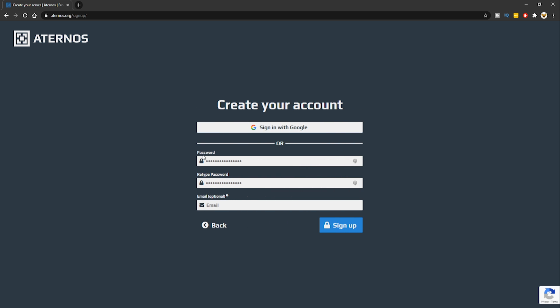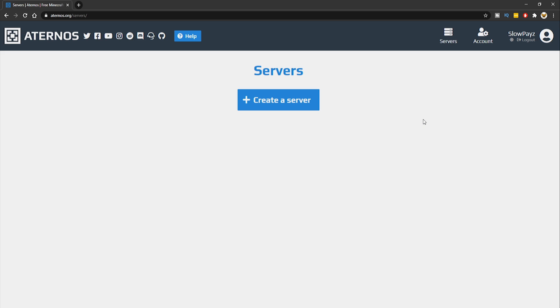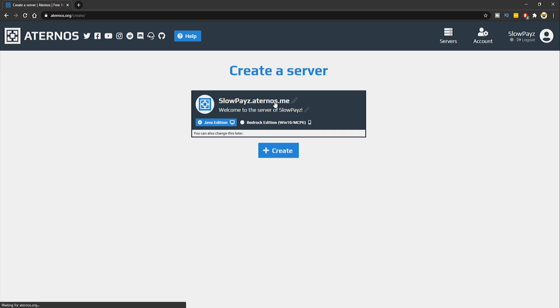From here, choose a password, repeat the password, and put an email in — that's optional but recommended. Once you've filled that in, click sign up. It'll then tell you to create a server, so click on the big blue button that says that.